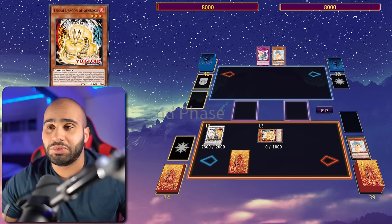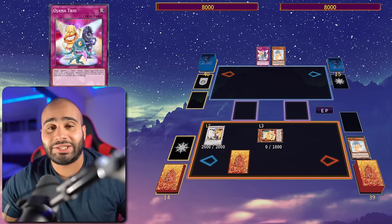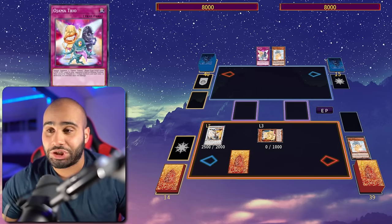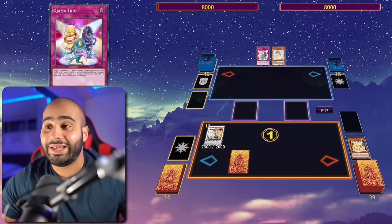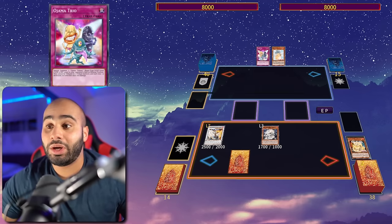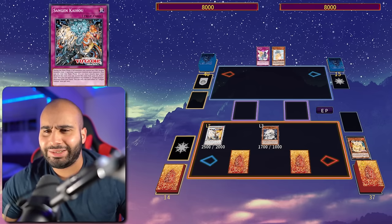Then you revive back the Gan Roku, go to end phase, and set your Ojama Trio. Now you might be wondering what Ojama Trio is doing in here - do not worry. By the way, we are at 4 summons so we are Nibiru proof. On the end phase, we use the effect to special summon the Bidora, and Bidora will very specifically set the new trap card, Sangen Kaihu.